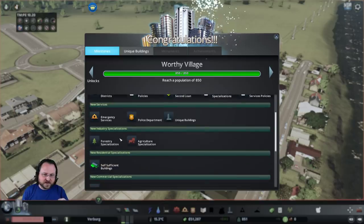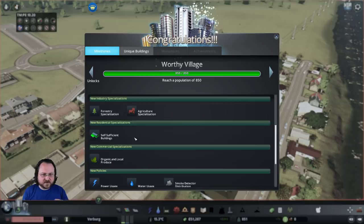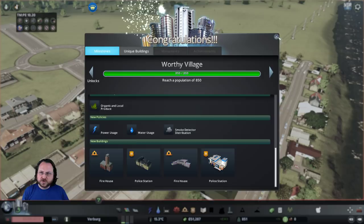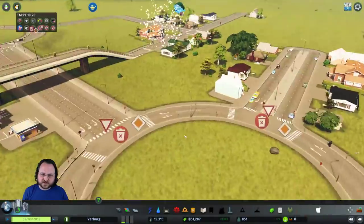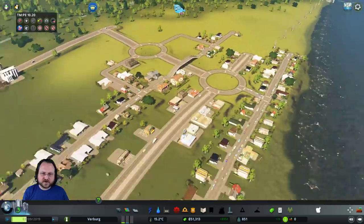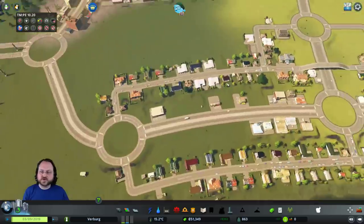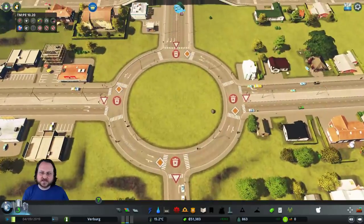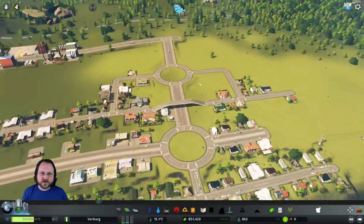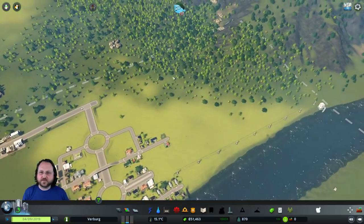We can now do districts including district specializations - and there we go, industry specializations! We can do self-sufficient buildings, maybe organic and local produce, various policies, firehouses, and police stations. I need to get those built pretty quickly. Traffic Manager tries to set these rules automatically for you, so these are all okay.